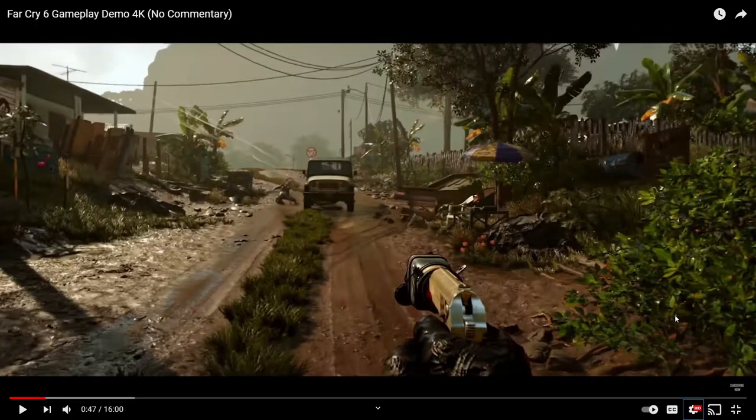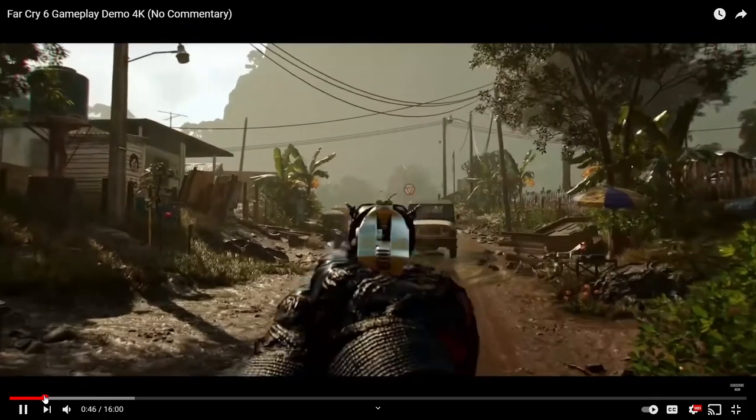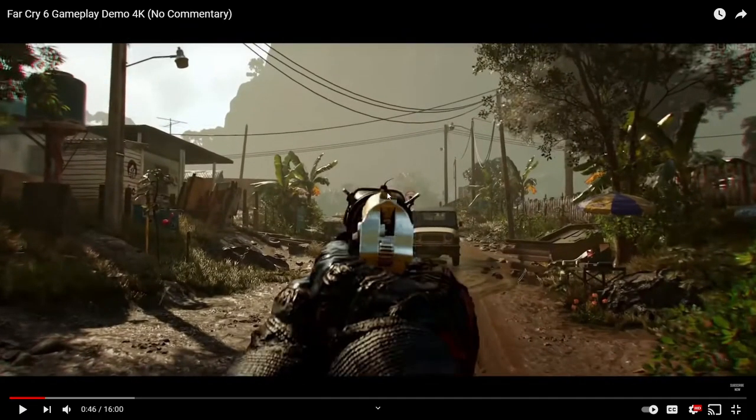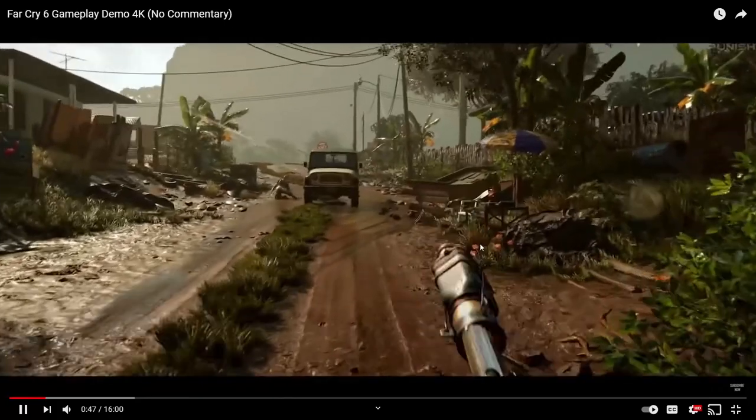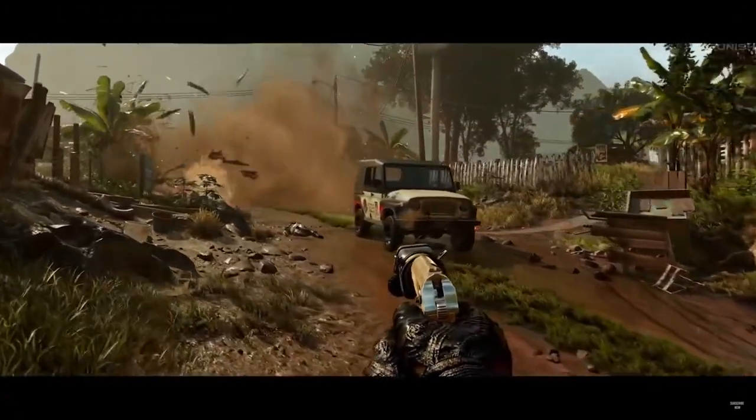Look at that — you can't even see the dude. That's not how iron sights work. You put the target on top of your iron sights or slightly occlude the target; here it's occluded by the whole profile of the gun. And a bunch of shots later they're down — that makes no sense. That happens a lot throughout the rest of the demo.